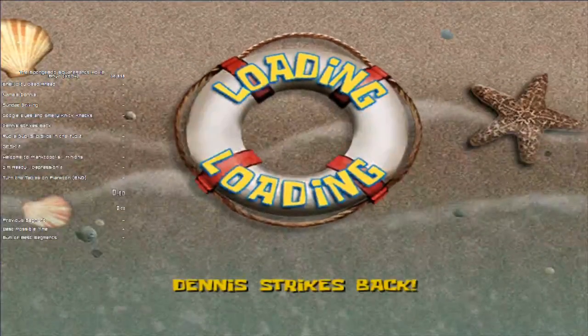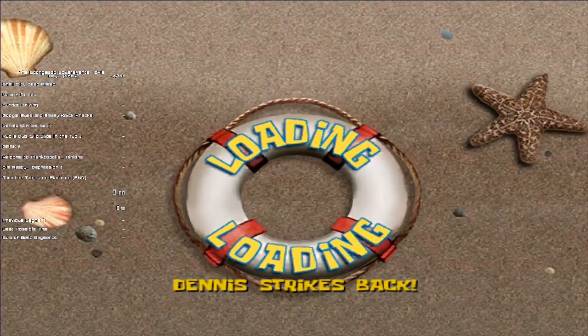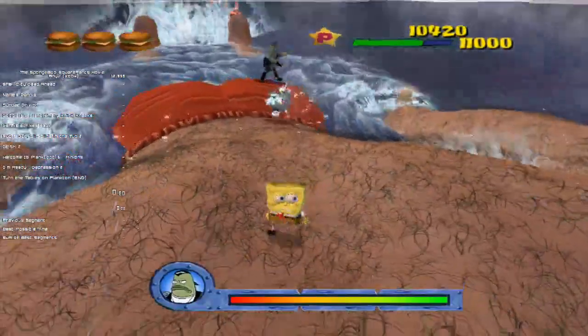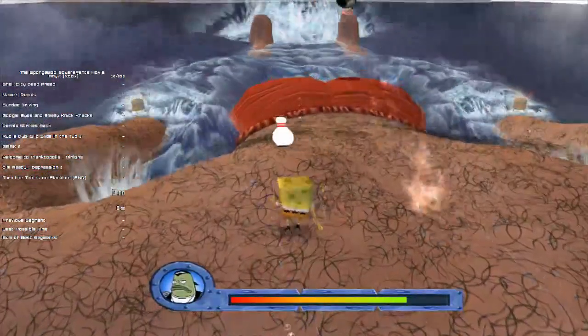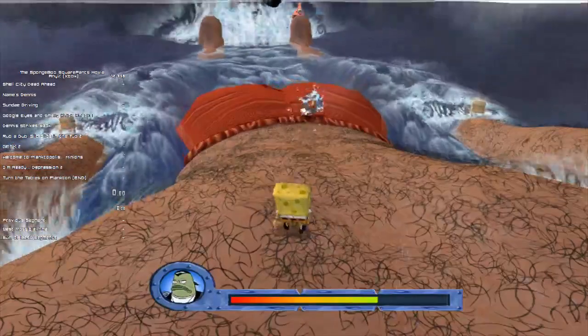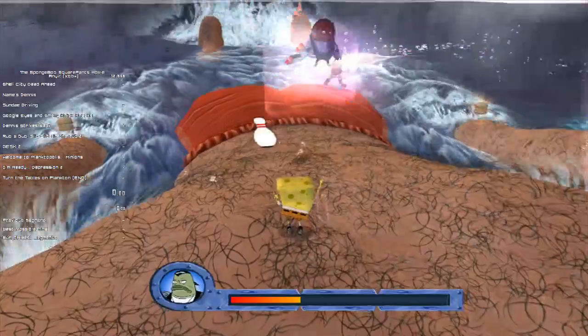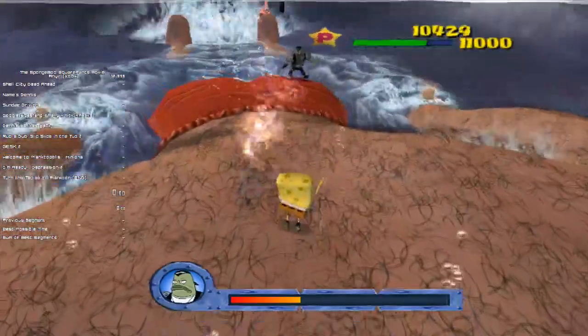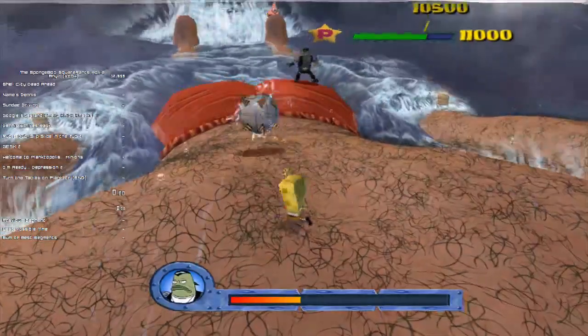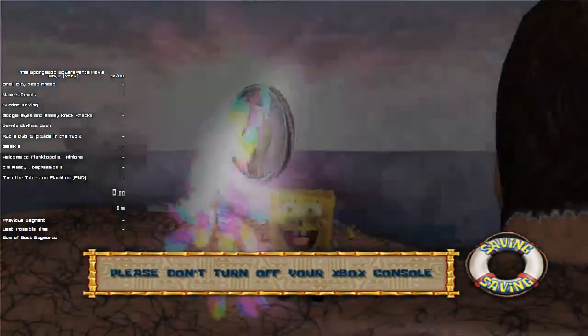We're now coming to another boss fight — Dennis Strikes Back. It requires us to use the sponge bowl. There's something you can do called Fast Dennis which works the same as Dennis 1. If you hit him while he's transitioning, you can deal double damage. That was Fast Dennis — it's very easy.